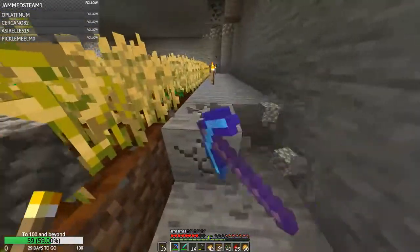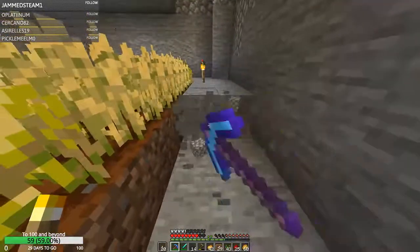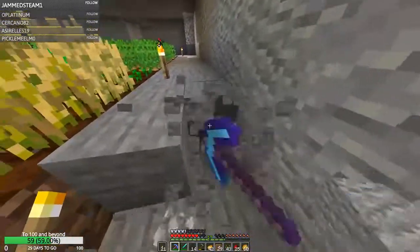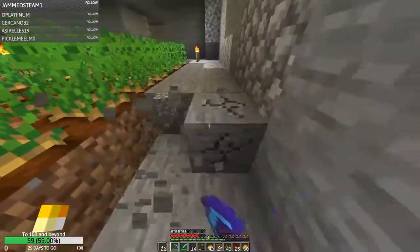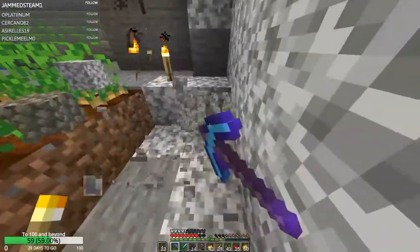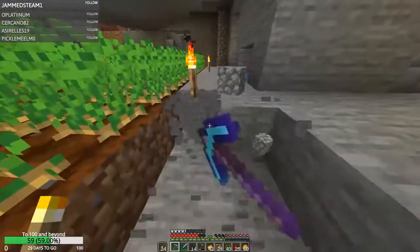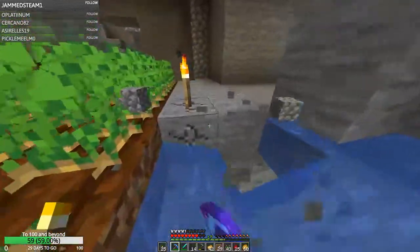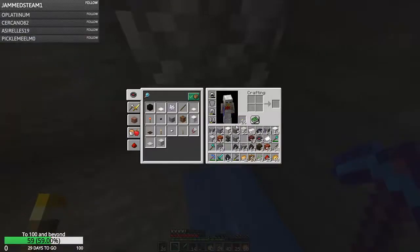Another thing I was going to do was set up a little smelter - so we just dump stuff in a chest, it gets smelted, and it gets put back into a different chest. Just like one on the wall with two hoppers, two chests and a furnace. I don't need some fancy one right now - it's just for me to throw stone in for it to do it in the background. There we are, the floor's all done. Replace it up with bricks.